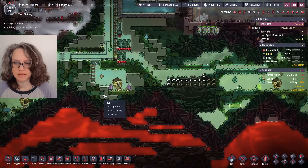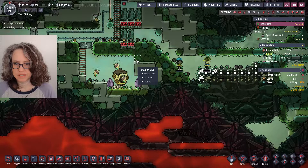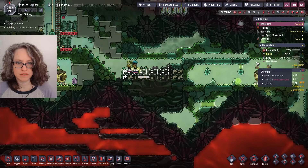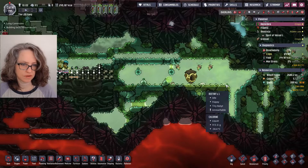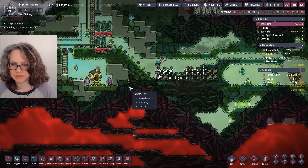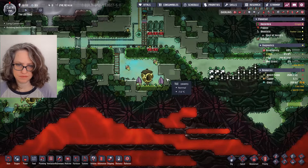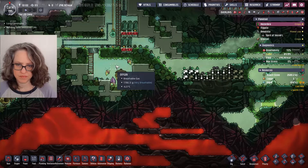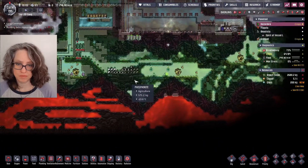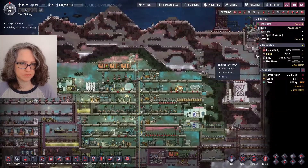I don't know why these bees aren't producing enriched uranium. Maybe it's because of the height. They can go above, but these bees went all the way this far left and right, which means they can reach this. I don't understand why there's so much oxygen down here. I pretty much dug up all of the bleach stone over here.